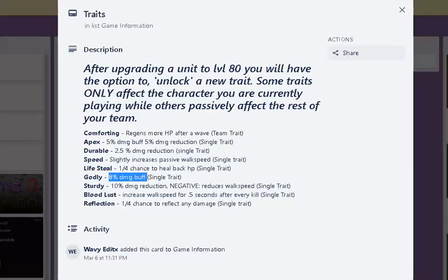Godly — ooh, 8% damage buff. It doesn't really say the chance. I don't know if it's 1 out of 9 or something — I think there's 9 total. But godly sounds great.